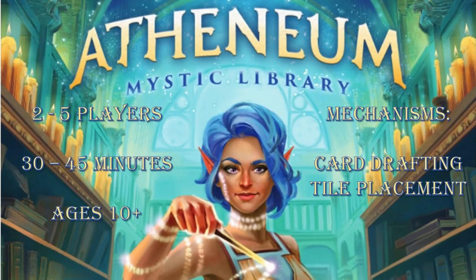Howdy y'all, thank you for joining us today for this unboxing of Athenium Mystic Library. It is a card drafting game for two to five players that takes about 30 to 45 minutes to play, for ages 10 plus.